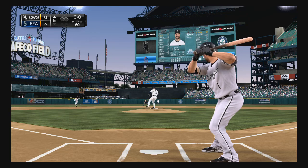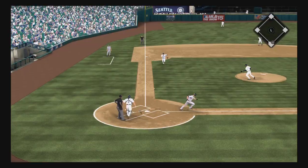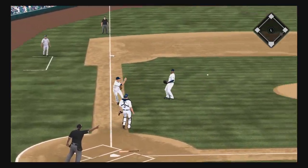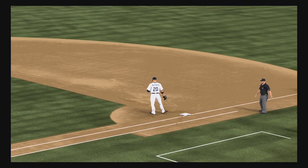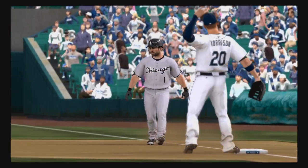Third baseman in tight, protecting the bunt, the first pitch. He runs up and gets this one down. Seager with the bare hand, throw to first gets him, so the leadoff man's retired here to begin the sixth.